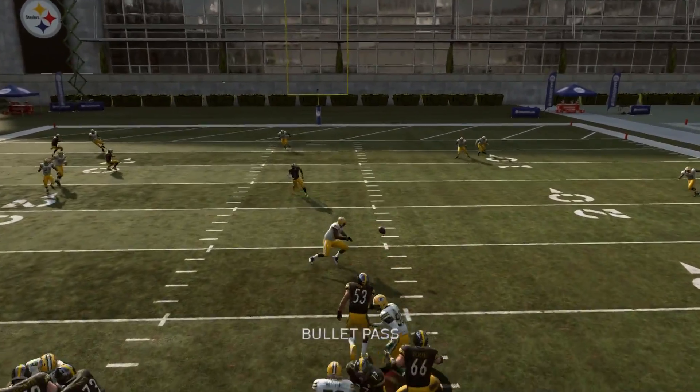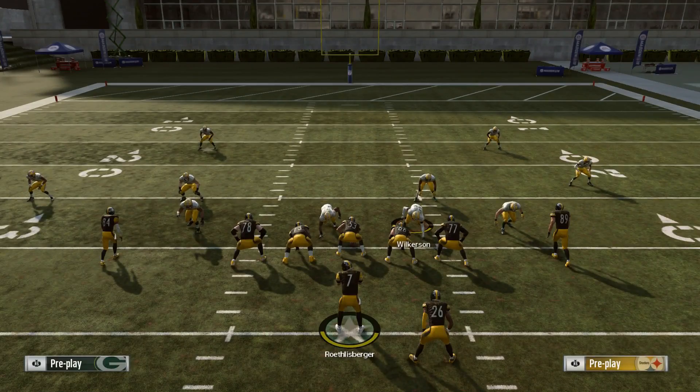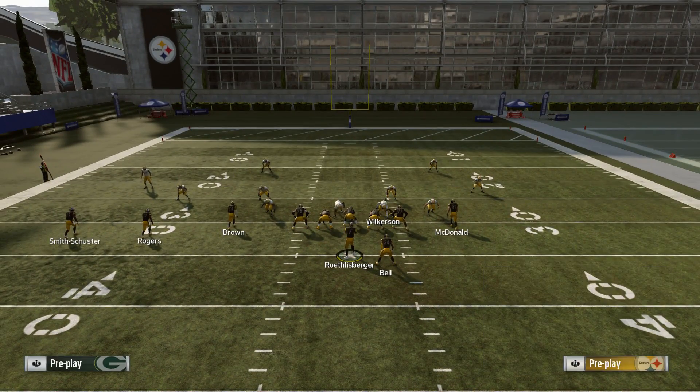I'm spreading out all my wide receivers so that Antonio Brown is the only route I could possibly be throwing to. Look how deep Antonio Brown is, and look what the spy does — he's not letting it get over him. He's not having it. And this isn't a fluke. We're going to run it a bunch of times so you can see.